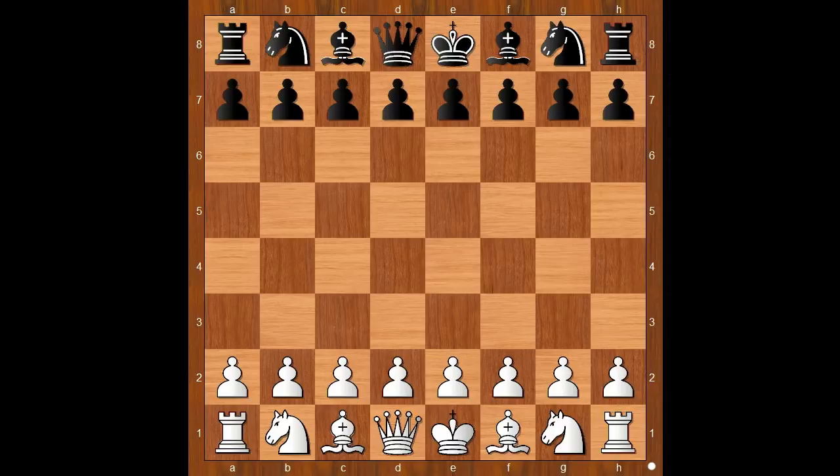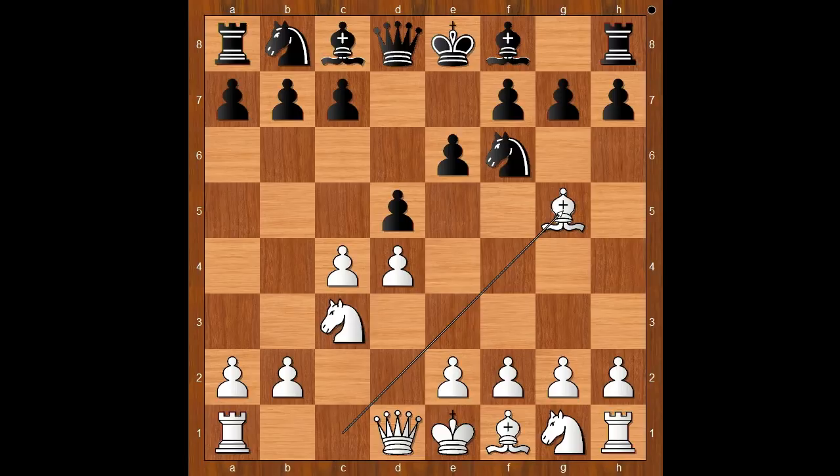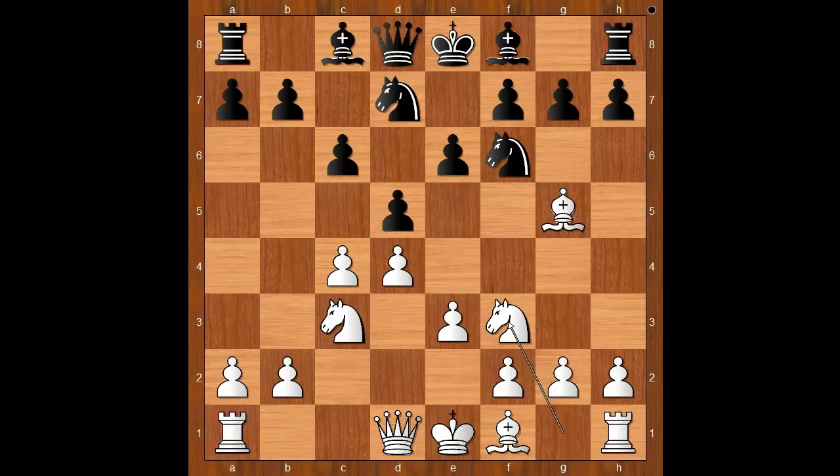Max Elwe had the white pieces and he started with d4. Immanuel Lasker played d5, c4, e6, Nc3, Nf6, Bg5, Nbd7, e3, c6, Nf3. After Bxe7, unpinning, all the standard moves. Qc2.